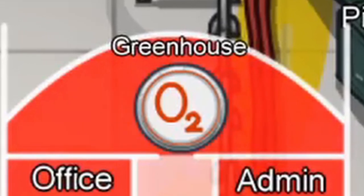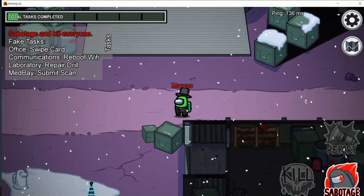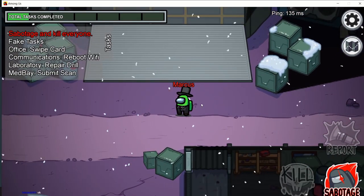O2 appears on the Skeld and Mirror HQ. When pressed, the crewmates will be under a time limit to get to the two terminals and enter codes into those terminals. If they fail to do so, the Oxygen will run out and the Impostors will win.